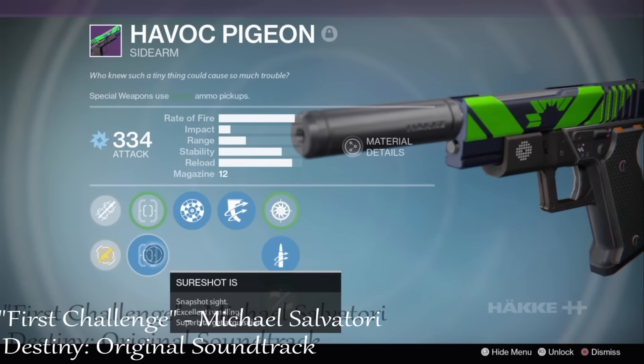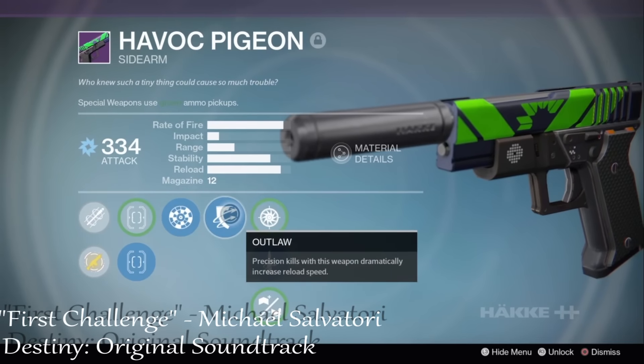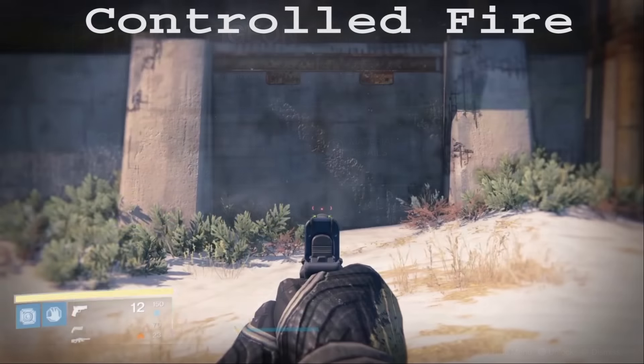Next up is the Havoc Pigeon. This one also has Sure Shot IS but it also has Rangefinder, Outlaw, and Quick Draw, so you'll notice as we go along that I'm able to draw this weapon quite fast.